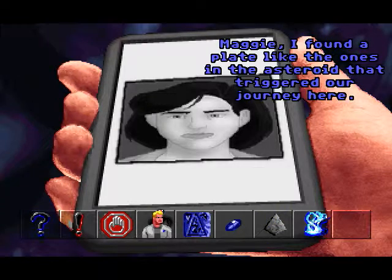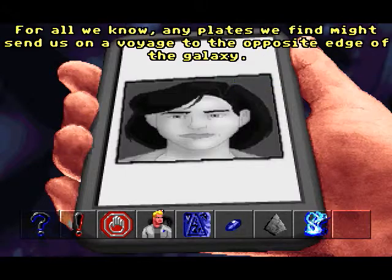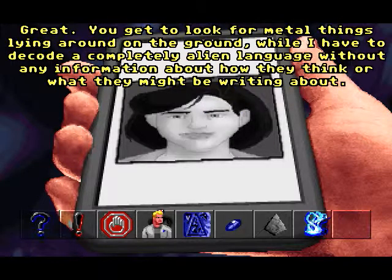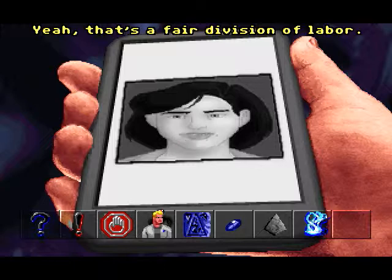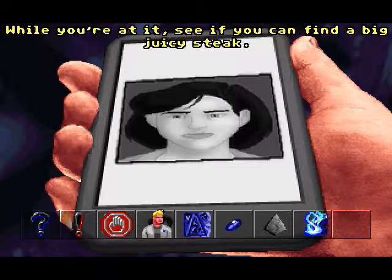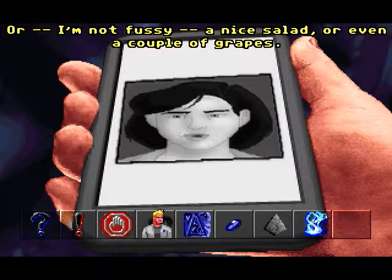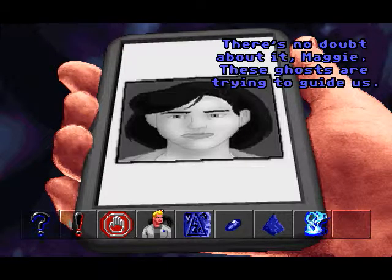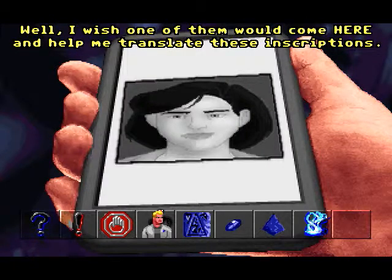Maggie, I found a plate like the ones in the asteroid that triggered our journey here. For all we know, any plates we find might send us on a voyage to the opposite edge of the galaxy. I'll keep looking for more of them, and you decipher that language so we can read the directions. You get to look for metal things lying around on the ground, while I have to decode a completely alien language without any information about how they think. Still looking for more plates, Maggie. See if you can find a big juicy steak — or a nice salad, or even a couple of grapes.